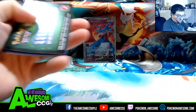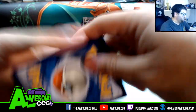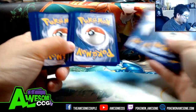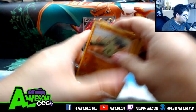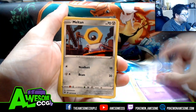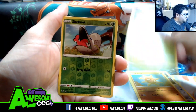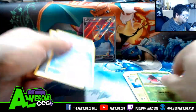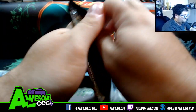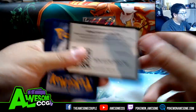We're gonna pull our next Darkness Ablaze pack. Luvdisc, Snubbull, Meltan, Powerful Energy, Soul Rock, Steenee, Shelmet, and Nihilego. Didn't have super good luck there, but we keep going on.